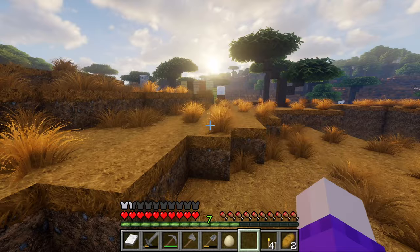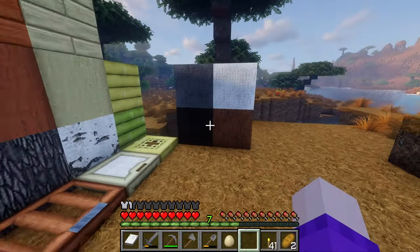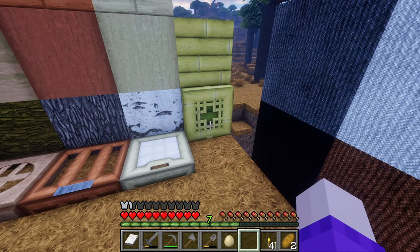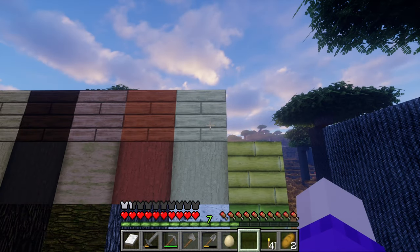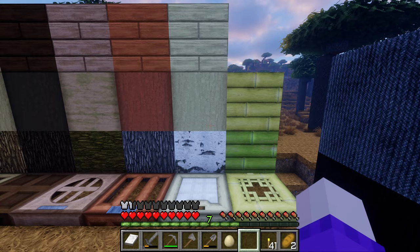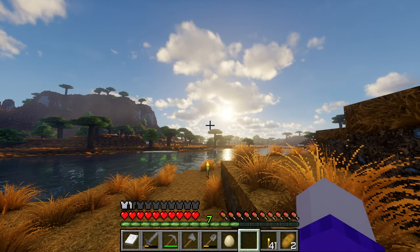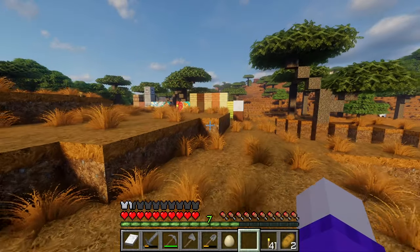Over here I've started to collect blocks - look at all the blocks we've gathered so far. The wool textures in this texture pack are absolutely amazing and I love these colors. We've got the bamboo and the bamboo trapdoor, the plain birch stripped and birch. Let's wait till morning to do this because it's a bit dark - we're not getting the full textures. Brand new day, some really nice light on this shader, let's go back to our blocks.